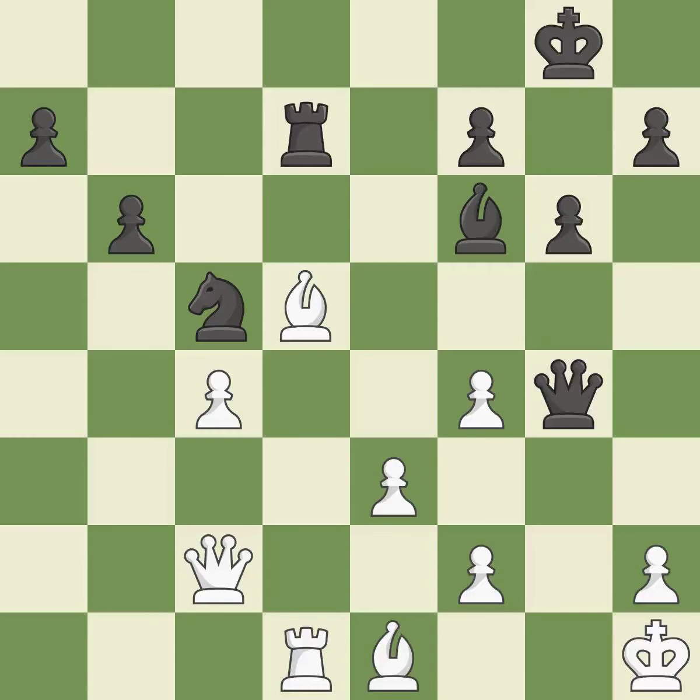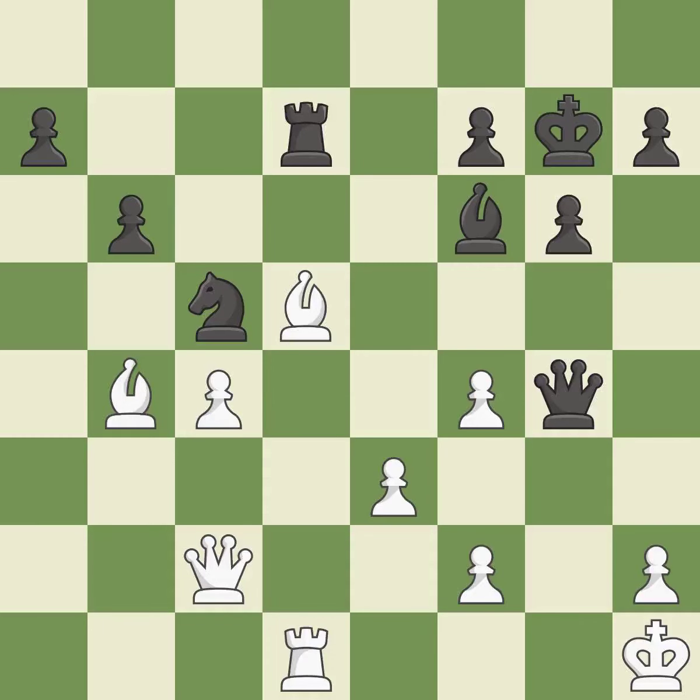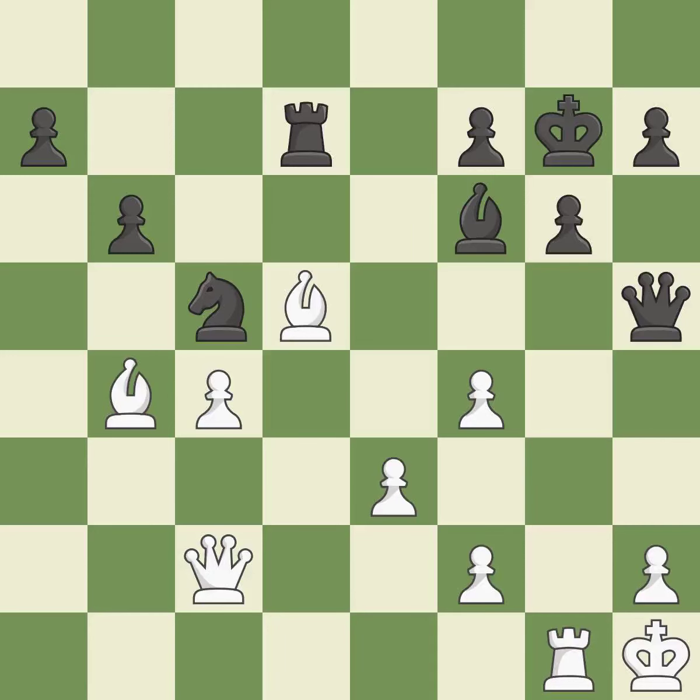This moves the bishop to a more active square, making it gain scope — it is best. As a result, the bishop may now control more squares because it is in a better position — it is ideal. What I would have advised is that it is ideal. By posing a threat to a queen and compelling it to flee, this wins a tempo — it is ideal. This misses a better way to move a queen to safety — it is a mistake. There was just one smart move to be made; it falls flat. Very precise — it is best. This maintains the balance in material with a good trade — it is best.